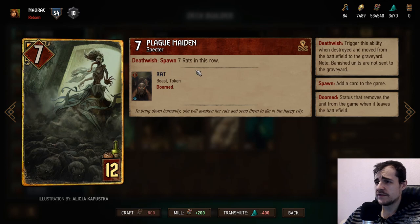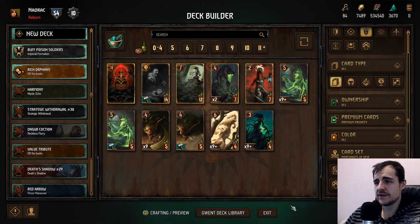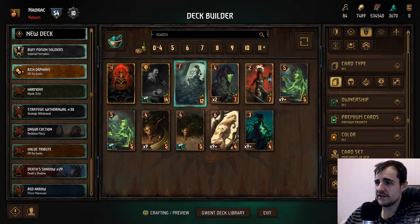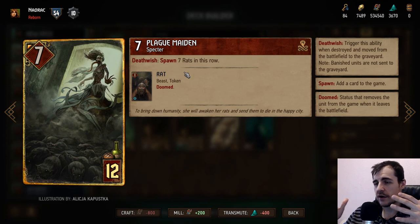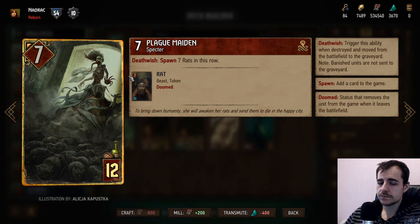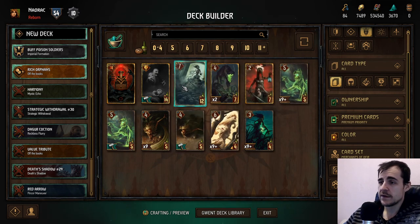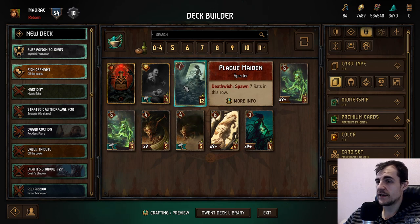Plague Maiden: on deathwish spawn seven rats in this row. That's a lot of bodies and there are synergies for that, but also this is a lot of points — you can use this as a finisher. This card alone sets up a finisher archetype in Monsters. It doesn't work in a long round, so you want to win round one, push round two, and win a short round three with massive AoE boosts on a ton of guys. Plague Maiden seems pretty damn good.